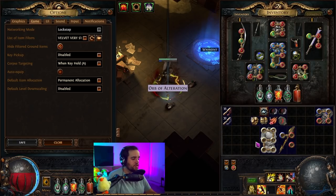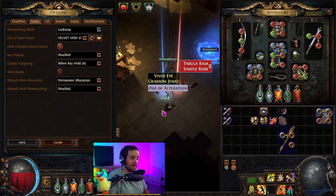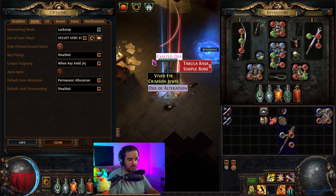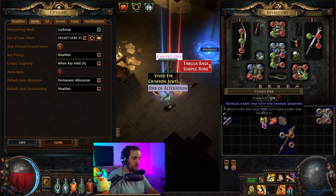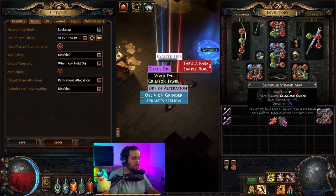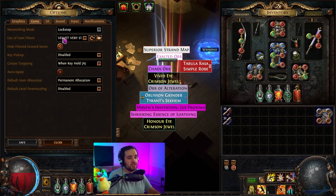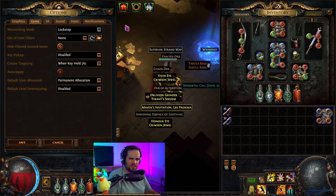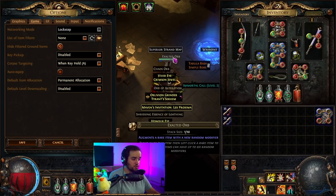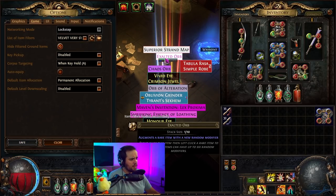What a loot filter does is show you what items are actually worth picking up. They've got varying degrees of color intensity — a very good item like an exalted orb shows up prominently, while a medium tier item shows up with a slightly darker background. You can edit these in pretty much any way you can imagine. Without the filter, you wouldn't be able to tell that an exalted orb is worth a ton of money, but with it you immediately know it looks important.